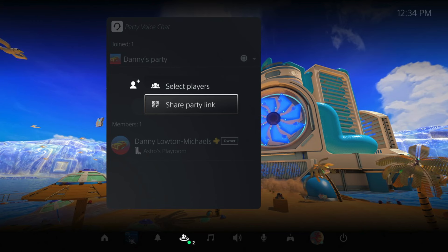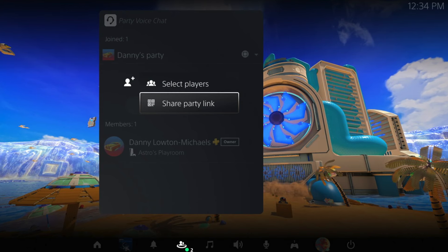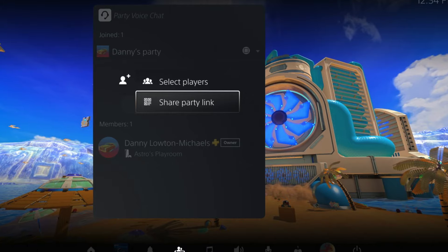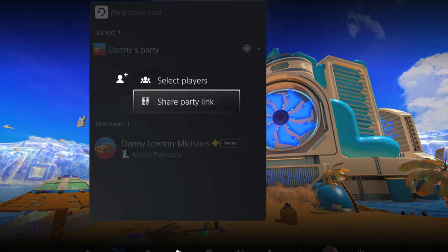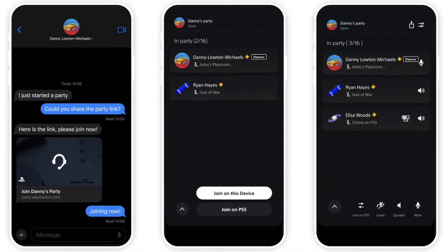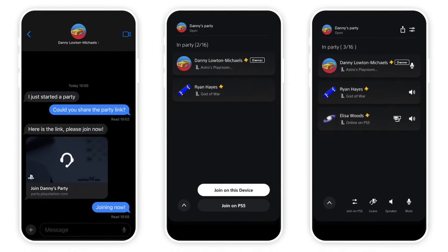Welcome Hub is the biggest part of this update, but we also have some other features. First up is Party Share — users will be able to generate a shareable QR code straight from PS5 to send to others on messaging or social media apps to seamlessly join a party on their PS5 or from the PlayStation app, even if you haven't added them to your friends list on PSN. Also, in the coming weeks users will be able to send shareable links straight from the PS app that show up as a link card on iOS.